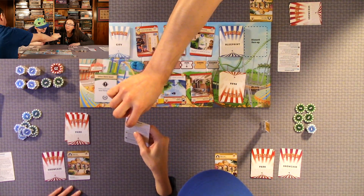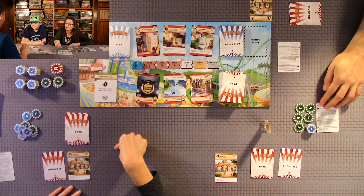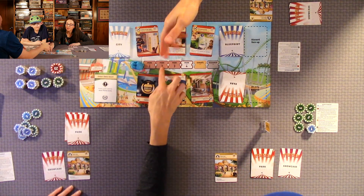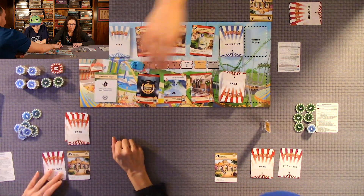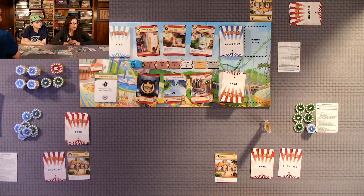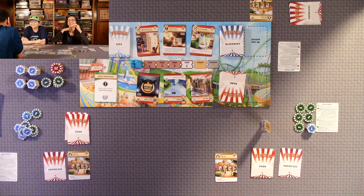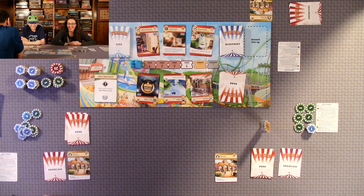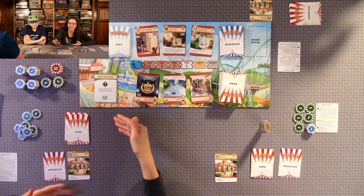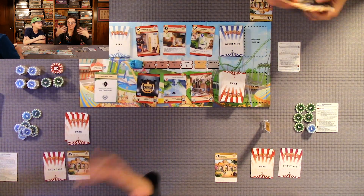Players get one action each park phase and you get three park phases per round, so three actions total. Again, it's very easy to learn. Setup is quick — it took me longer to explain it probably than it takes to learn this game.